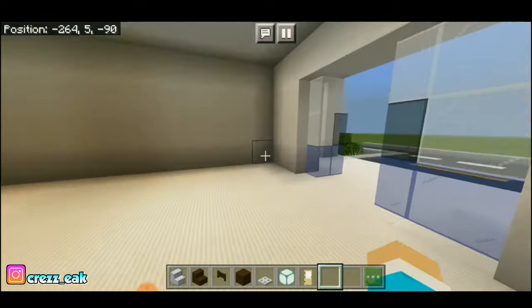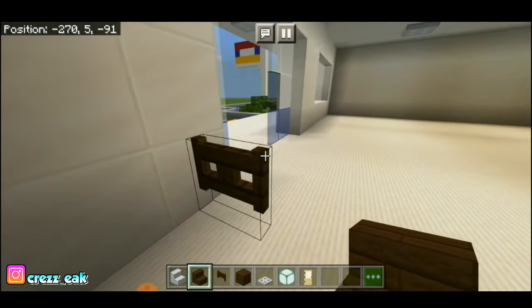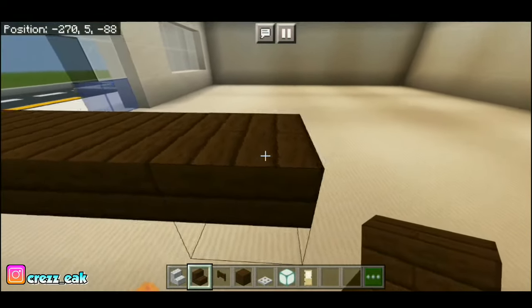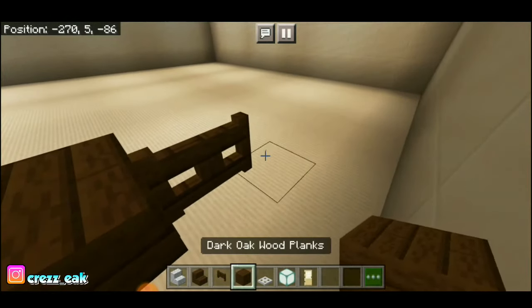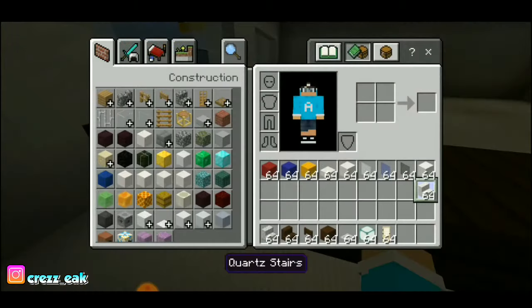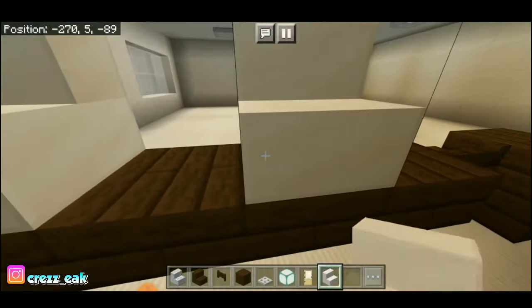Lalu di sini kita bakal membuat meja kasirnya. Pertama-tama kalian taruh dark oak fence gate, lalu kalian tambahkan stair kebalik kayak gini — lima kali kayak gini. Lalu kalian tambahkan fence gate lagi dan planks. Lalu kalian tambahkan kayak gini — ini udah jadi. Dan kalian tinggal tambahin quad stair, jadi kayak tempat kasirnya gitu.